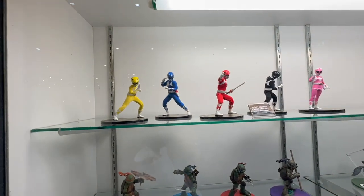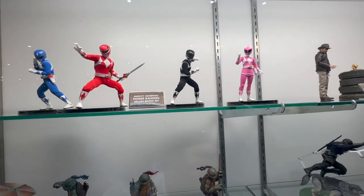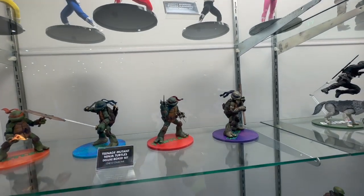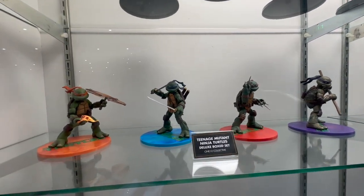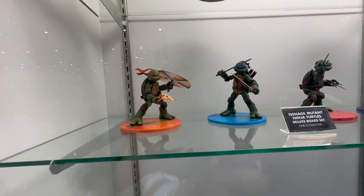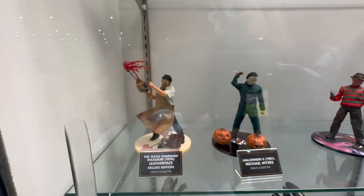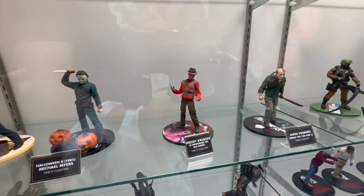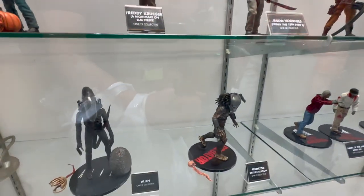Let me start over here with the Power Rangers collection — this is the 1:12 box set, these are available now through fan channels and a lot of other places. Then we have this box set of the Turtles in their classic comics look, also available now. Down here we have our monsters collection of modern-day slashers — Freddy, Jason, all the classic characters.